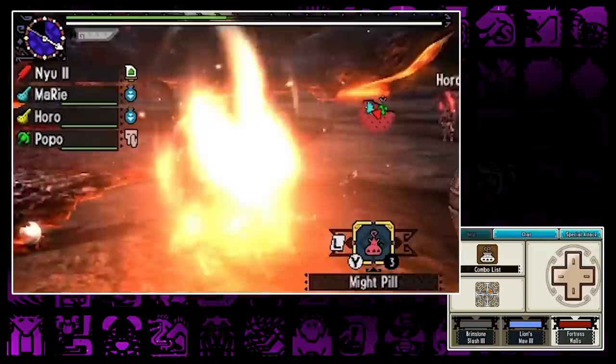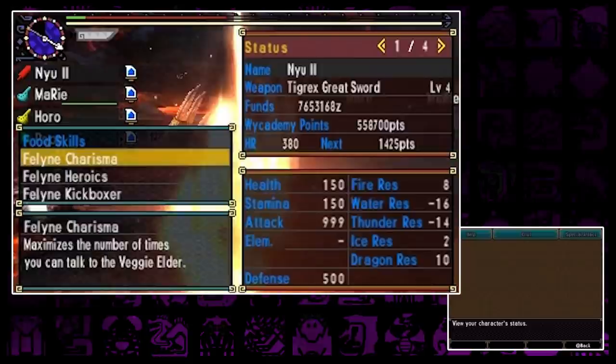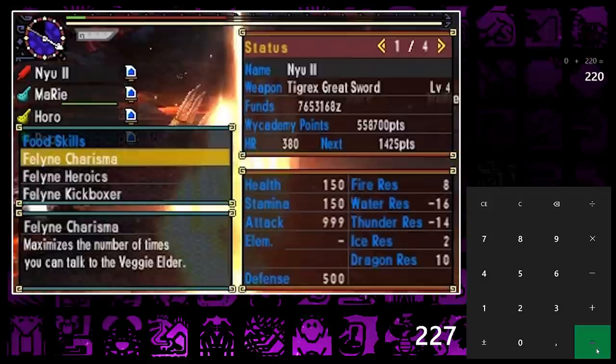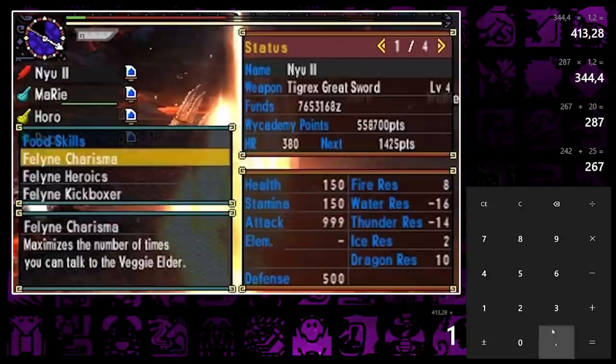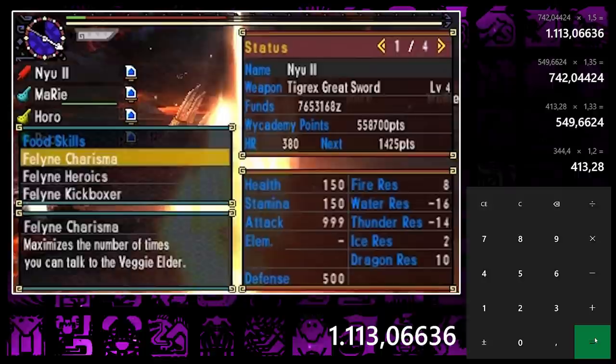Here's the second Brimstone and we have 999 attack again. Let's pause and I can explain the calculation, so you'll understand why it hit exactly 999 and how much damage we actually deal. We'll split the entire damage into two parts — first, the visible attack part. Our greatsword has 220 attack. Demon Drug +7. Power Charm +6. Power Talon +9. Might Pill +25. Resentment +20. Hunting horn buff 1.2. Fortify 1.2. Lion's Maw 1.33. Feline Hero 1.35. Large barrel bomb plus 1.5. All those values together round down to exactly 1113 visible attack.